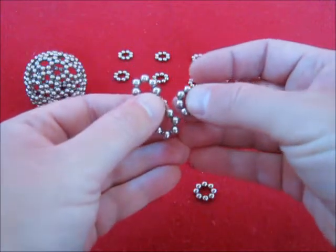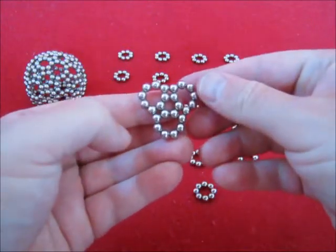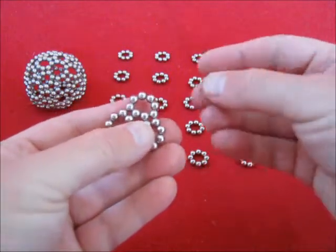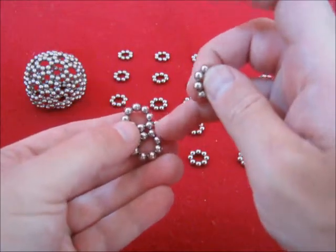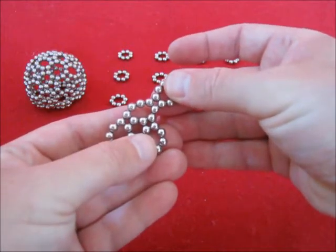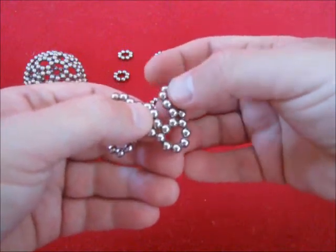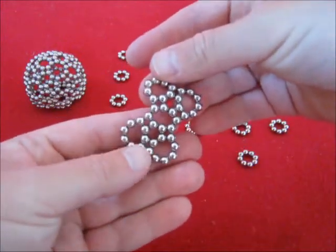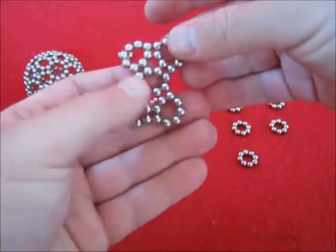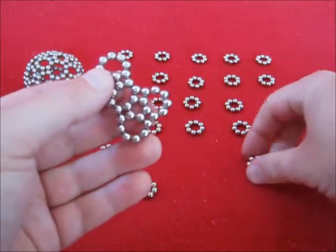Let's start with making a little hexagon here with three of them. Then, skip two here, like this, to make another hexagon over here. Now, those three are going to form a decagon.